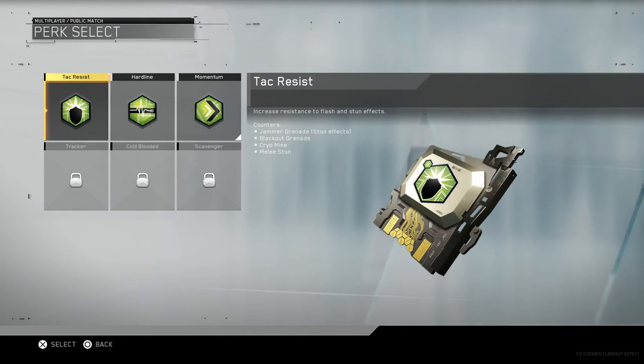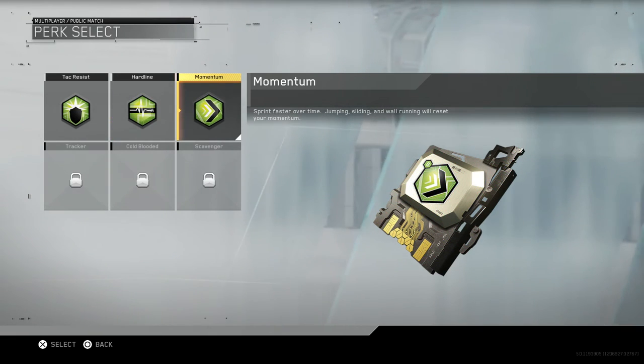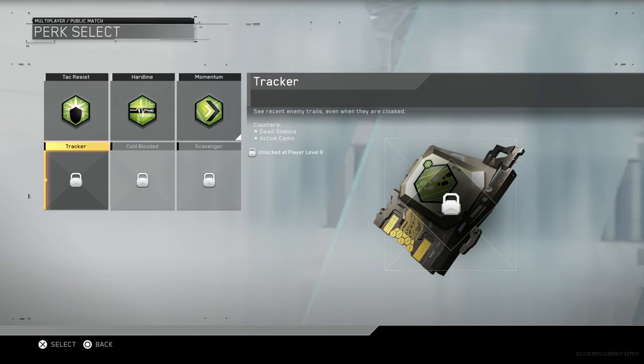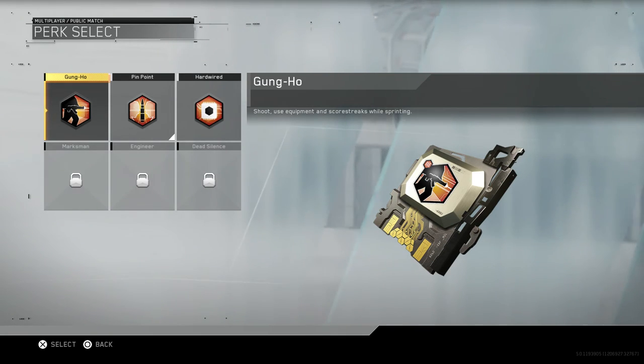The second perk tier - green perks: Tac Resist which is like Tac Mask but an increased resistance rather than full immunity. Hardline gives you bonus points for each kill up to 8 kills - two assists give you the same bonus. Momentum lets you sprint faster over time through jumping, sliding, and wall running. Tracker is the same as it was - though if you have Dead Silence or active camo they can still see you. Cold Blooded is the same and counters thermals. Perception, Scavenger, and Gung Ho are also here - same as before, letting you shoot and use equipment while sprinting.